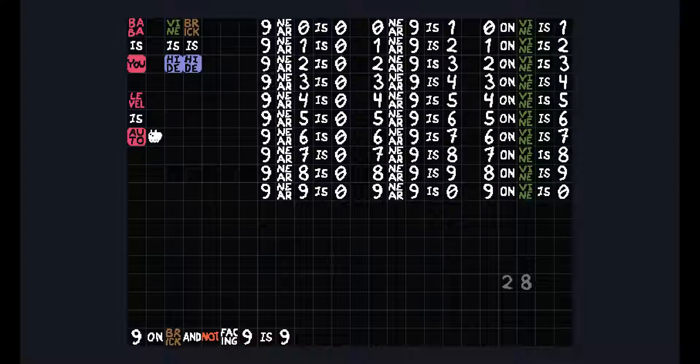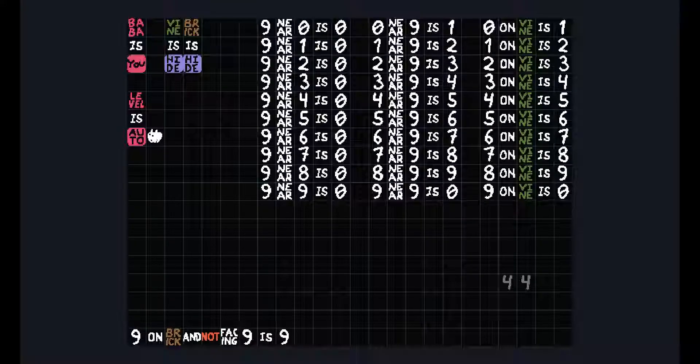Nice — it counts up to 99 and then goes back to zero. There's a lot of trouble going through this, and if something breaks now I'm gonna be mad.